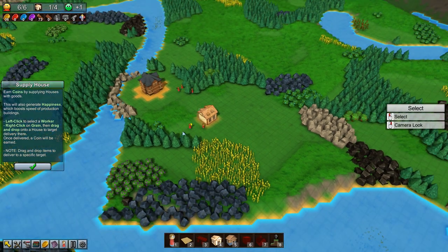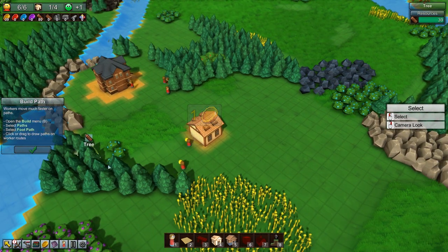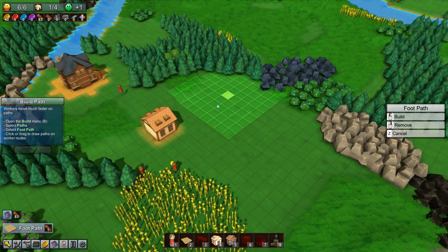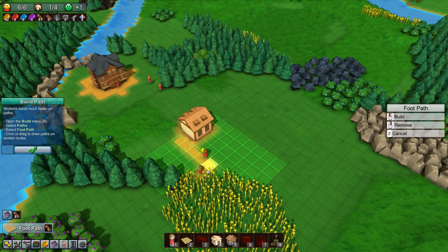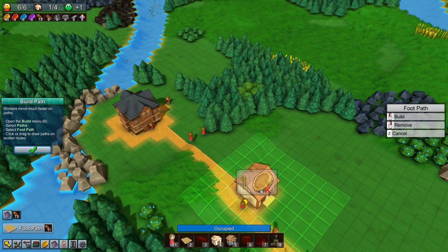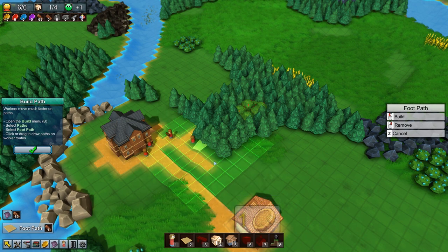So now we've got to build a path - they move faster on paths. Open the build menu, select paths, select footpath. These guys are going this way a lot, so I guess we're going to drag a path that way. They do go very quick on it. And let's hook this house up to the main town hall as well, because these guys are going along here and going to the woods a lot, so we'll speed them up.